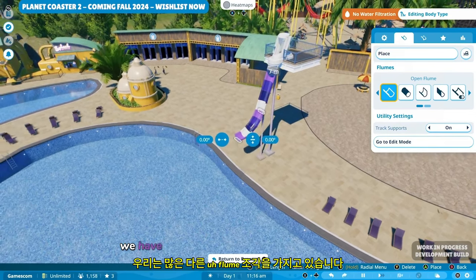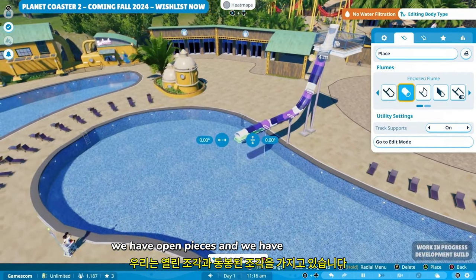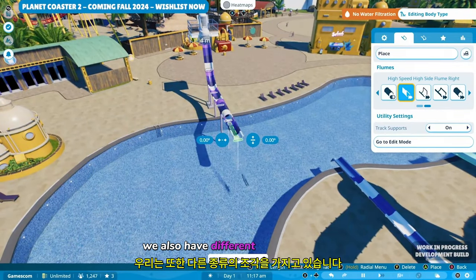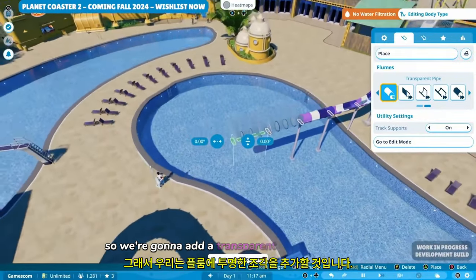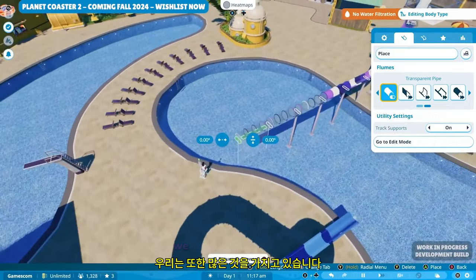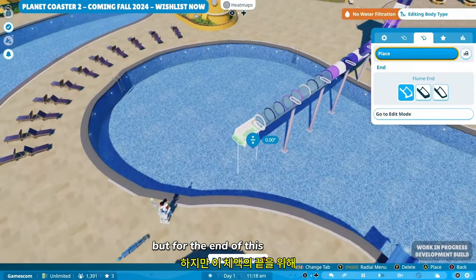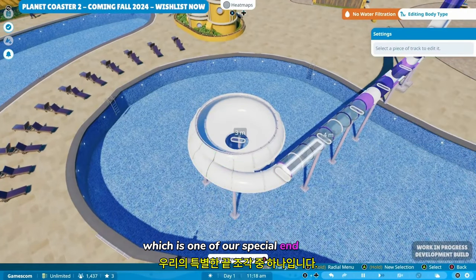For this flume, we have a number of different flume pieces. We have open pieces and we have enclosed pieces, so we're going to add an enclosed piece to this flume. We also have different types of pieces, one of which is our transparent piece. So we're going to add a transparent piece to our flume so we can see our guests as they come down. We also have a number of end pieces that you can put on your flume, including run-out lanes, but for the end of this body flume, we'll be adding one of our plug hole pieces, which is one of our special end pieces.